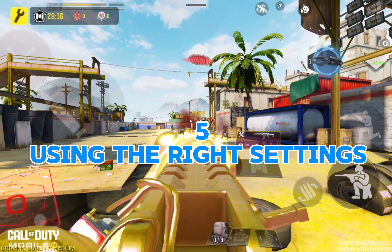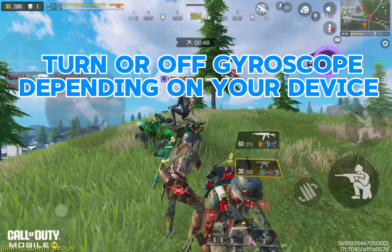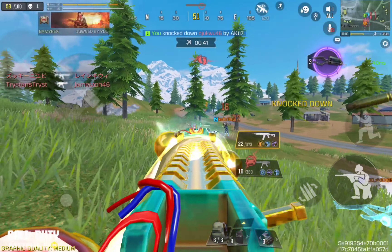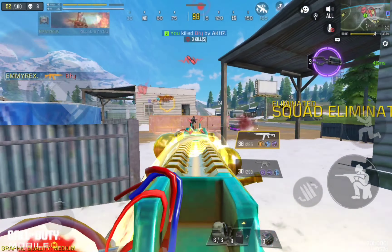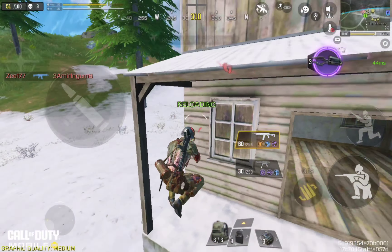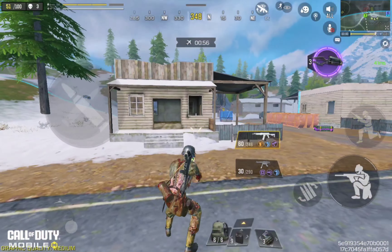Let's talk about some additional settings that can impact your aim. First, consider turning on gyroscope if your device supports it. This allows you to fine-tune your aim by tilting your device, which can be a game-changer for precision aiming. Next, experiment with the aim assist feature. While some pro players prefer it off for maximum control, having it on can help newer players keep their aim steady, especially in close-quarters combat.